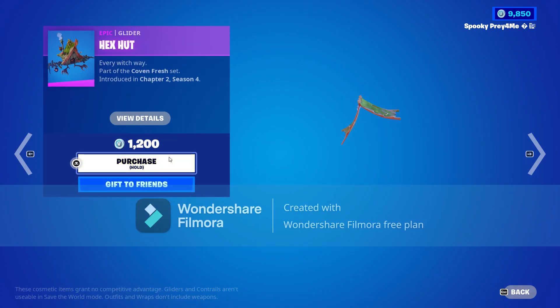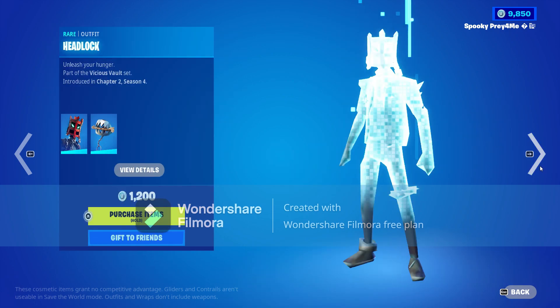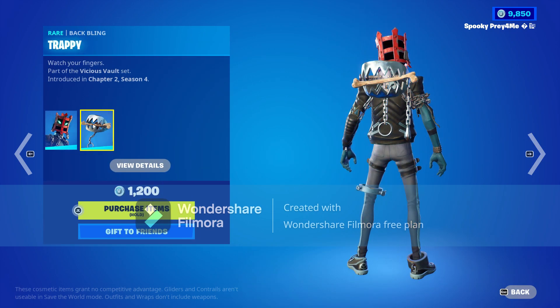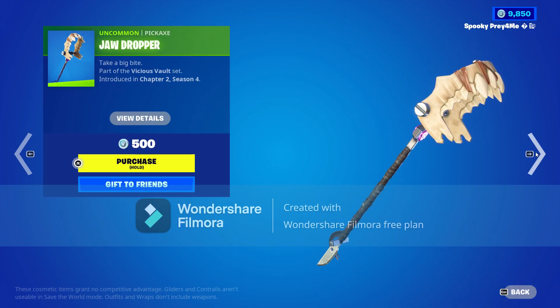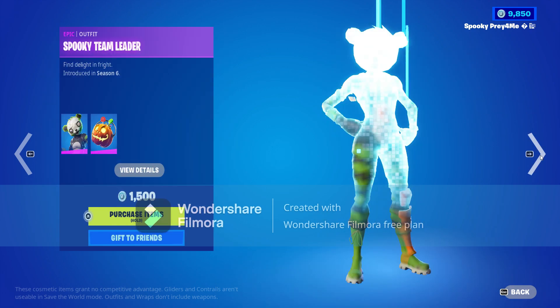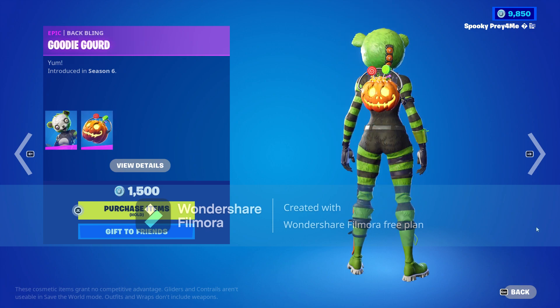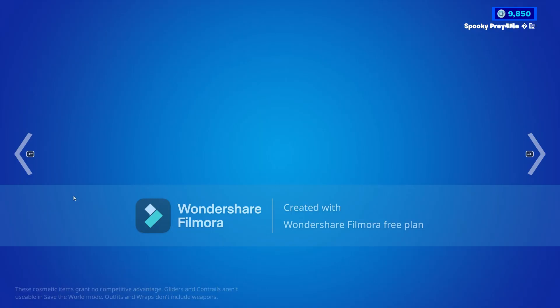Then we have Headlock with the Trappy back bling, Jaw Dropper, Spooky Team Leader with the Google Gourd back bling, and then we have the Bolt skin.